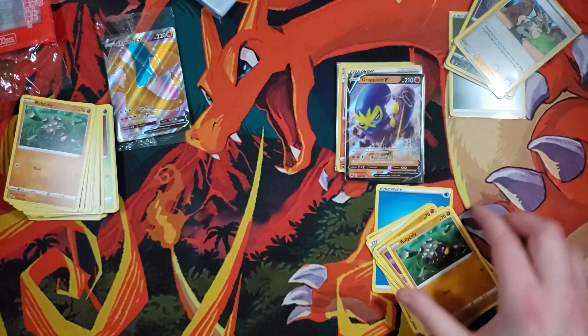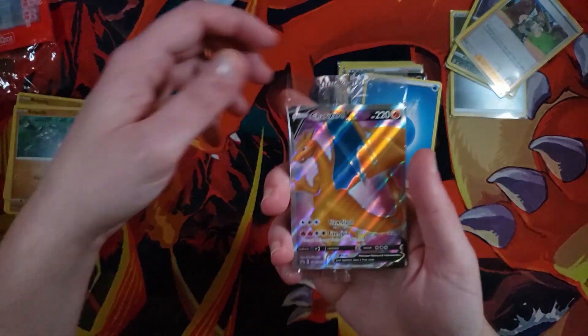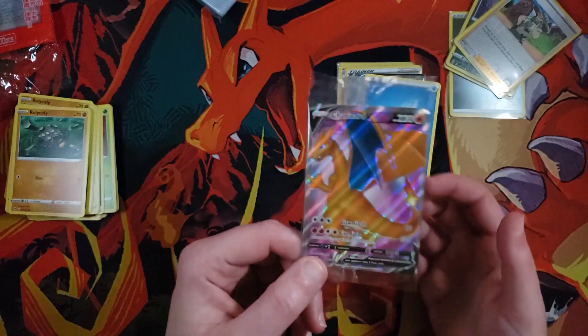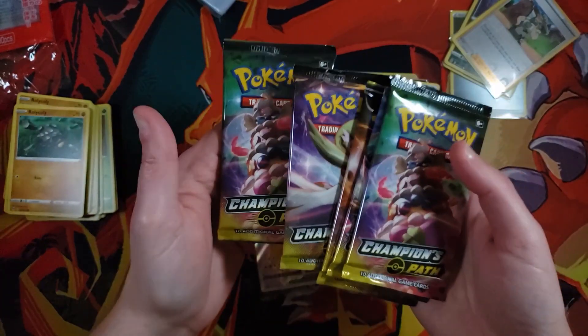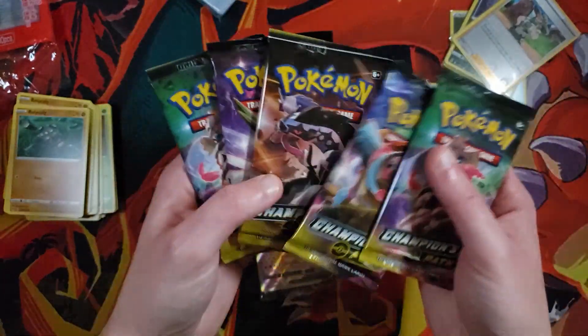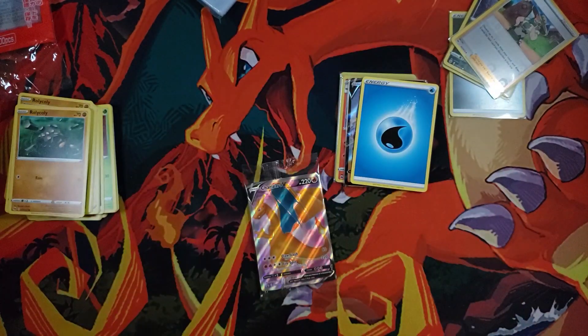Anyway guys, that's pretty much it. Make sure you leave a comment, like, and subscribe to get the Grapploct V. I'm keeping the Charizard because I can't give away his brother — that would be rude. Let me know how I did in this video. We'll be opening up the other five packs in the next couple of days, so make sure you're subscribed. Click the video on screen now and click the subscribe button — I'll see you in tomorrow's video.